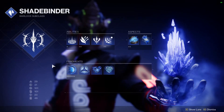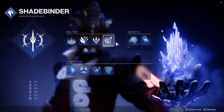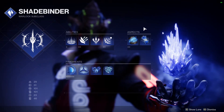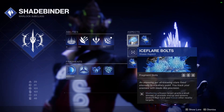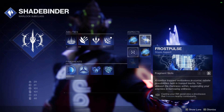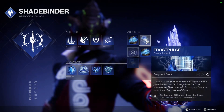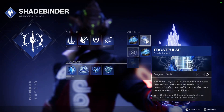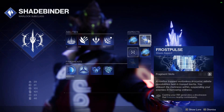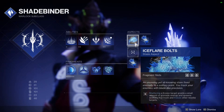We are on Shadebinder, using Cold Snap Grenades. We got our two aspects: Ice Flare Bolts and Frost Pulse. Next season we're getting a new one, so I don't know which one this is going to replace. I love Ice Flare Bolts and I love Frost Pulse, but I think I might get rid of Frost Pulse since it only has one fragment slot. Ice Flare Bolts are just too valuable in my opinion.